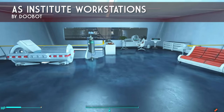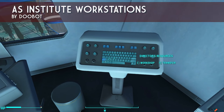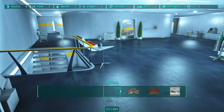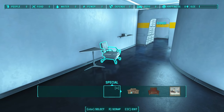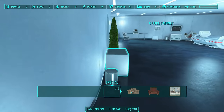First up is AS Institute Workstations. So you find the Institute, you join the Institute, they give you your private quarters, and there's no workbench, no armor station, no weapon station, no chem lab, no cooking lab — none of the tools you actually need to play the game. What is the point?